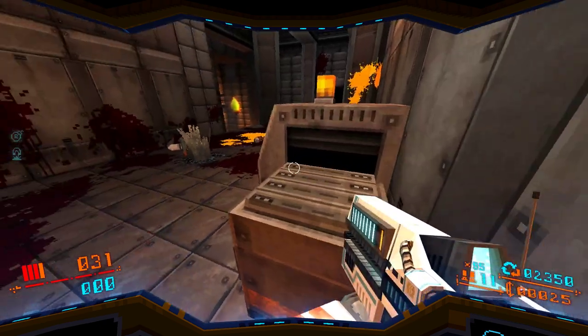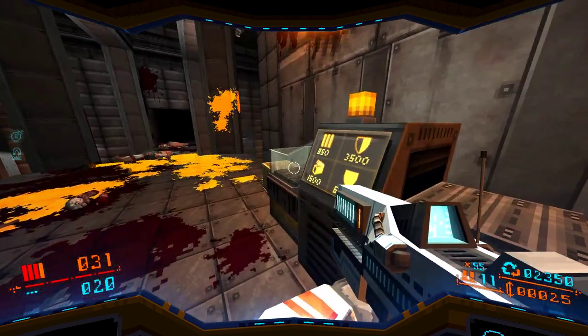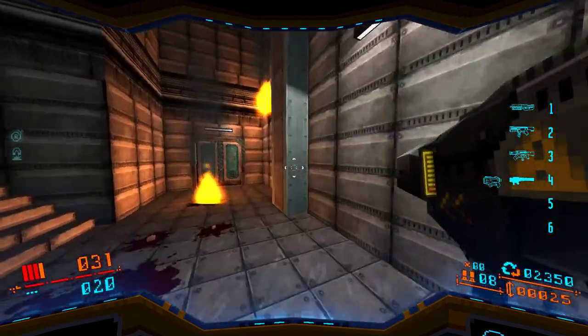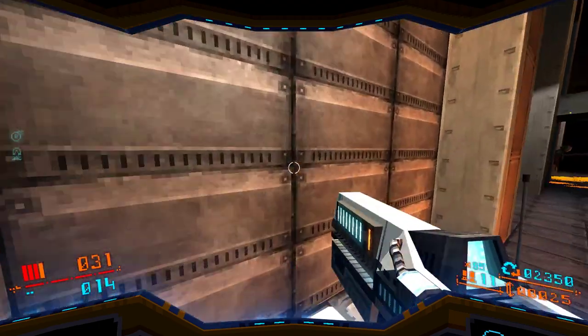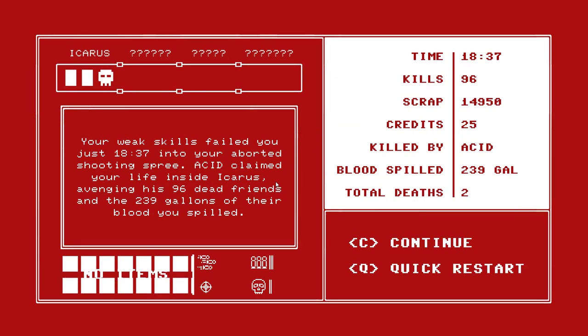Give me armour right now because I am in a bad way. Ammo of some description — rockets, no thank you. But when you unclip a clip... it's chasing me. We'll do better next time. Progress — what did I win? Dollar dollar dollar. You unlocked a coin. Progress. Your weak skills failed you — just 18 minutes, seven of your boys. Acid claimed your life inside Icarus, avenging 96 dead friends and 239 gallons of their blood juice. What is happening? I don't get this game. I get this game. But I do not get this game.